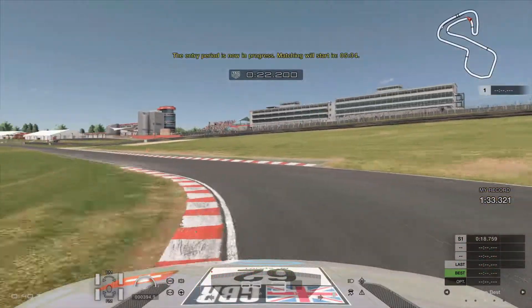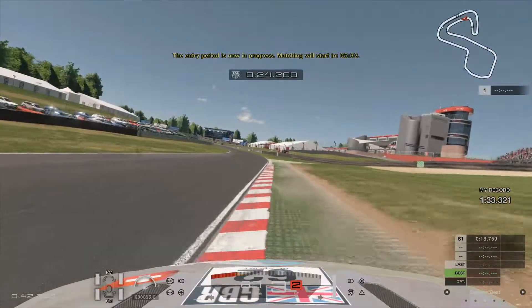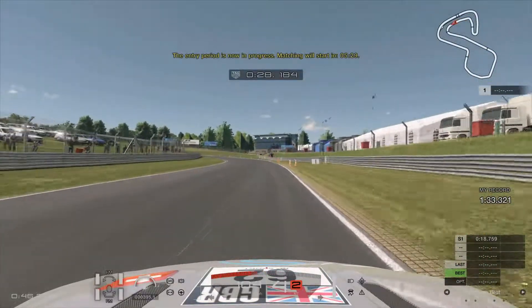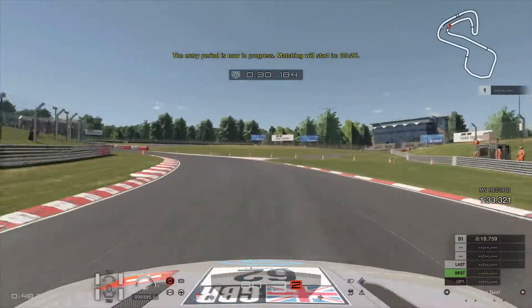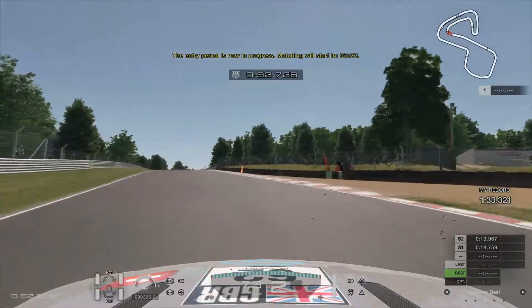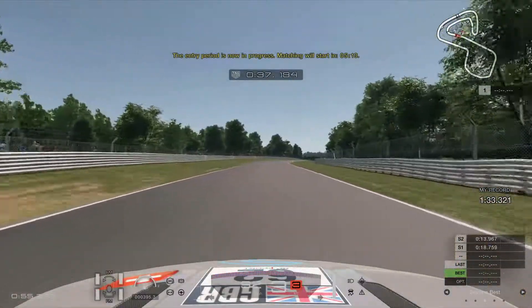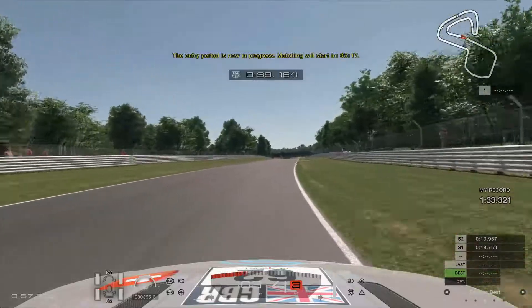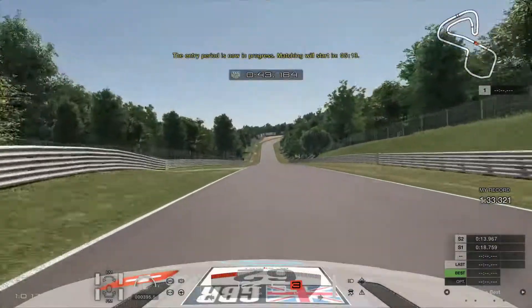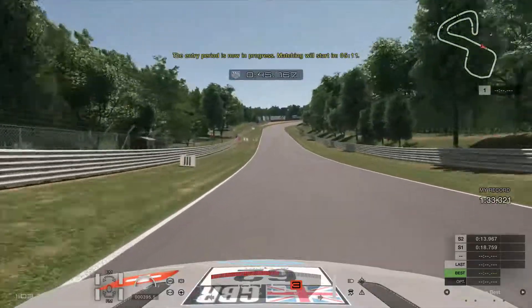We've just gone through the Druids - almost a hairpin, not quite a hairpin, but you can take it quite well. And as you can tell, we're back in the Aston Martin in the Group 4 category for this one. You can actually be quite aggressive on your lines. This is Surtees - I really cannot get the grip of Surtees. I've never been able to. It's been the one corner on this circuit that's always got me.